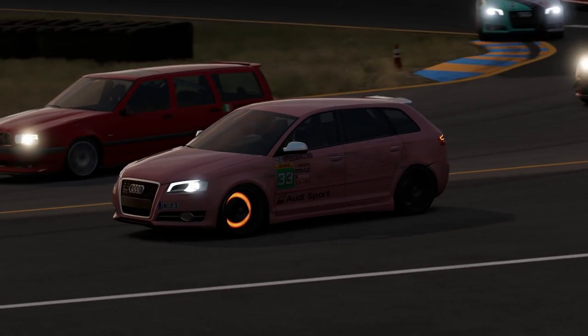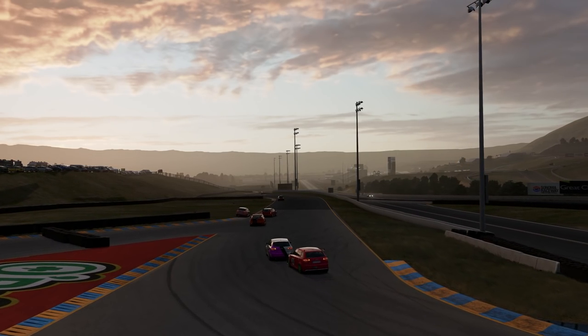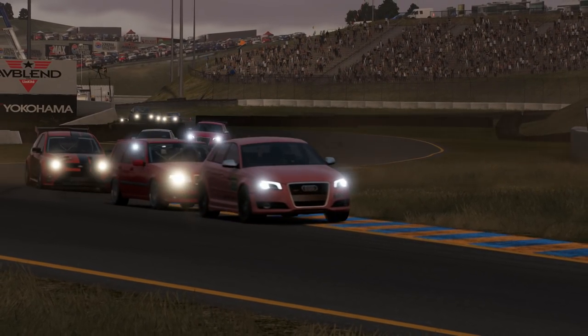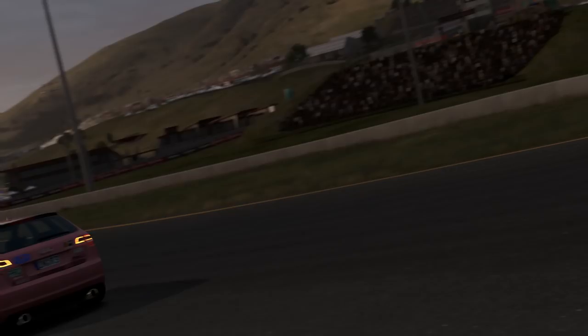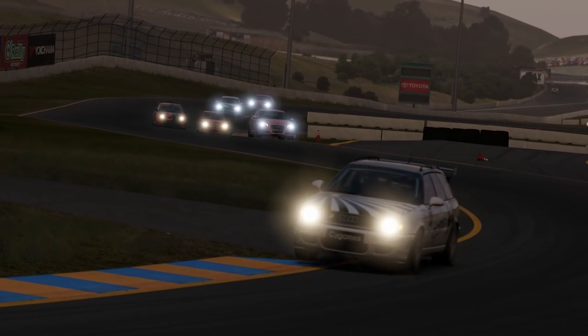Even with the Audi this time around a little bit wide under braking, you can sometimes get away with that. The outside line can give you a better run on the exits of the hairpin, and it was enough for the RS3 to hold on to the position — it could out-drag the Volvo heading into the S's. Now the Audi gets a little bit of respite as the Volvo comes under pressure from my Focus as we head through the S's.